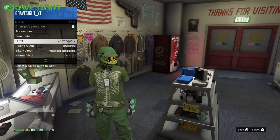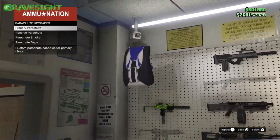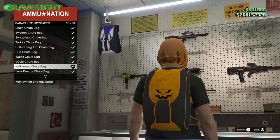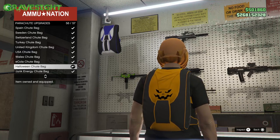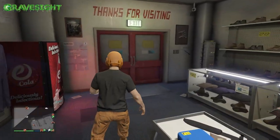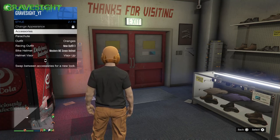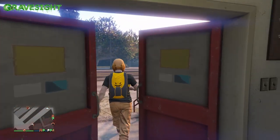Let me change my outfit real quick so we can actually take a look at this parachute. I got the E-Cola parachute by competing in the Sprunk and E-Cola wars. But here's what we're really getting by completing one of those sell missions — finally one of the awesomest parachute bags coming to the game. Now unfortunately this is just a parachute bag, it's not the actual parachute, so don't get confused thinking you'll open a parachute with it. Probably the best color to rock here is the black bag — there it is. It's a little bit brighter orange than all the rest of the orange, but it does stick out.